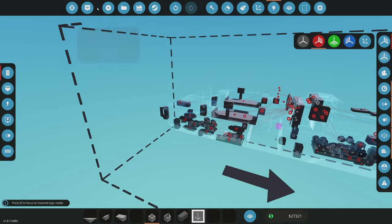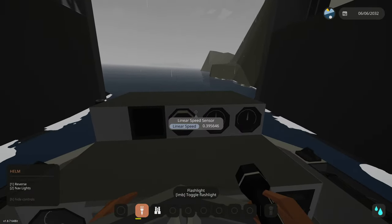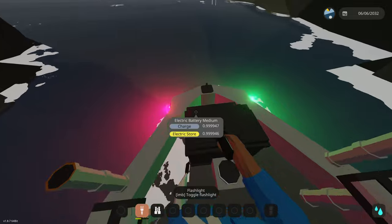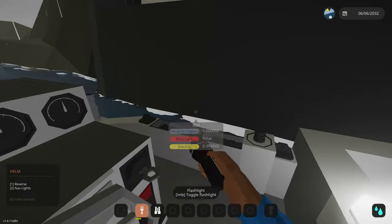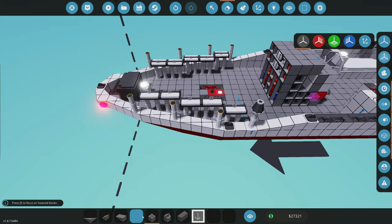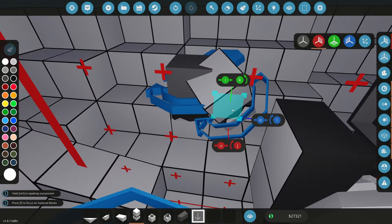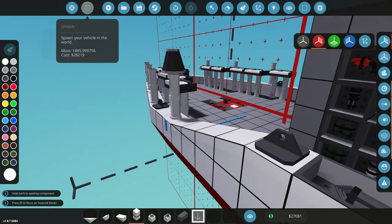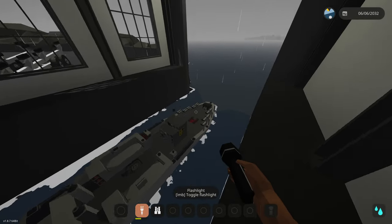Let's spawn it in and test. Number two activates the nav lights — the red and green lights up front — perfect. We definitely need more robotic pivots on the bow since it goes underwater and dips, which is not good. Number three activates all our interior lights — we can dim those a little. Now we'll add more robotic pivots on the bow to help the boat float higher. Someone told me it works and it does.